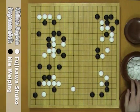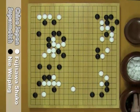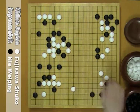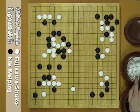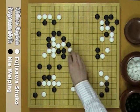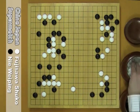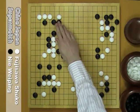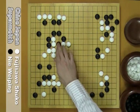B calls — good move. If W connects here, B hane, W hane. B could cut W by putting an empty triangle. W is greatly in danger. If W nobi here, B nobi here, and then B could cut W.